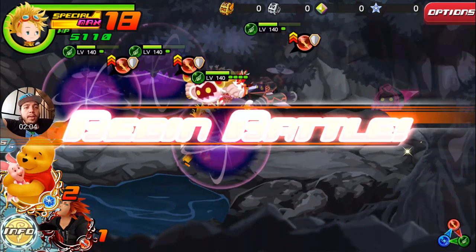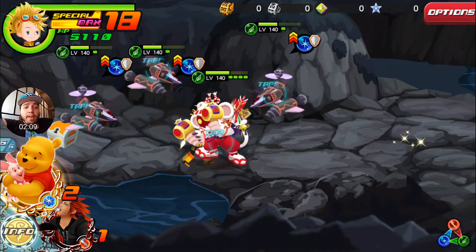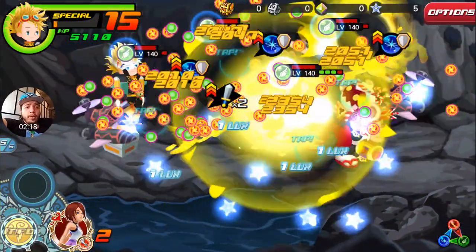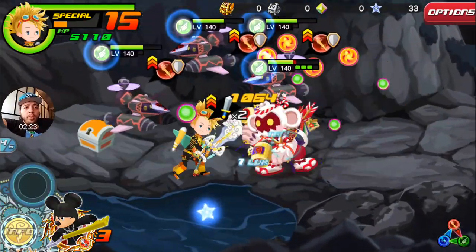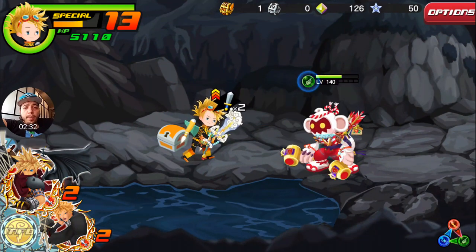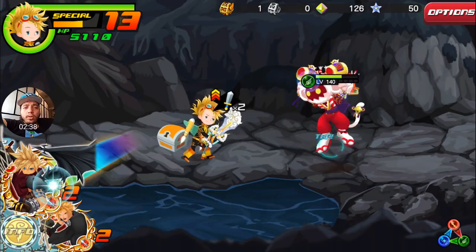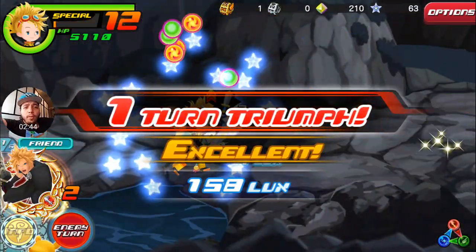We're not going to pick up the chest since we don't need it. There are four and a half bars of enemies, so we're going to use Puglet here because we'll need the boost — these guys have defense upgrades. We'll hit once, then use King Mickey who has a plus two boost on him. He didn't knock them out, so I'll use a special to be safe. Smarter move.